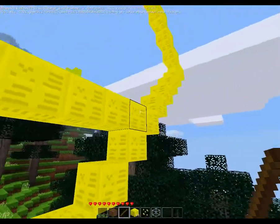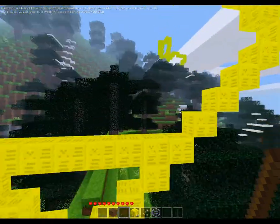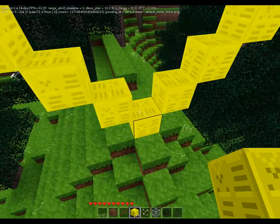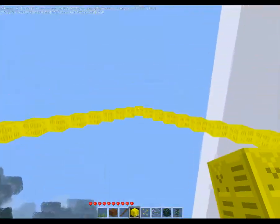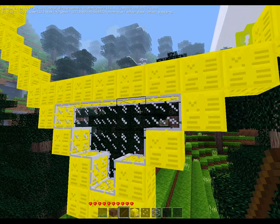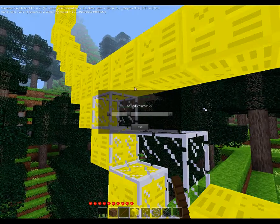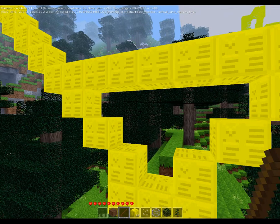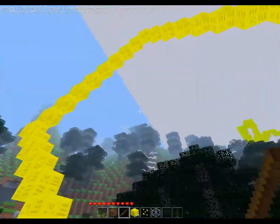Hey guys, welcome back to another video. As you can see, I've got a little thing going on here. In order to get the axis of what you've built, I had to make it so it checks one by one around the area, around your central node. I've got to figure out how to make it so the filler nodes have a destination point — that's the only thing I've got to figure out how to write. So you can create a destination point, a trigger, and things like that.